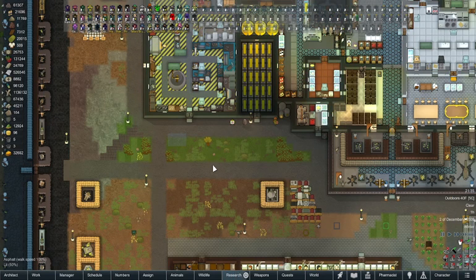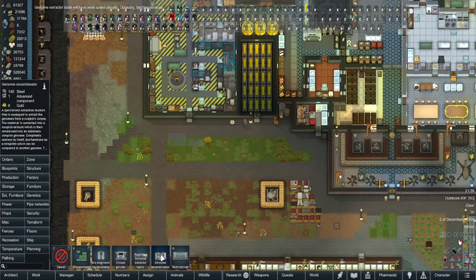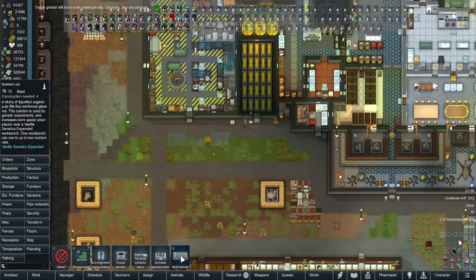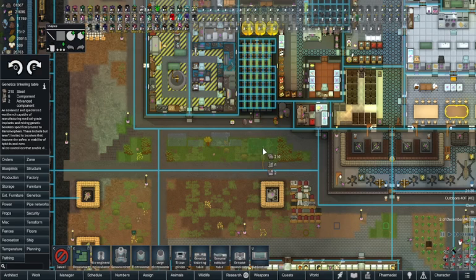Genetic alteration gives the genome extraction table. I need to build a proper building for all this stuff. The recombinator is there, then we have the tissue grinder and the nutrient vat. Research is done for genetic creation, which gives the tinkering table — and that is a huge table.